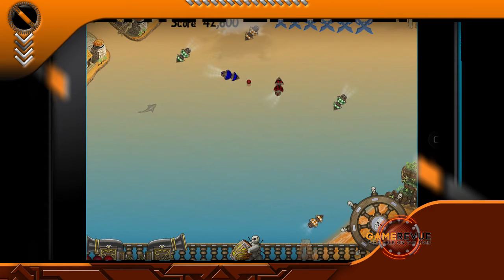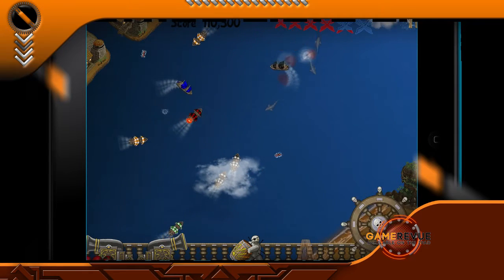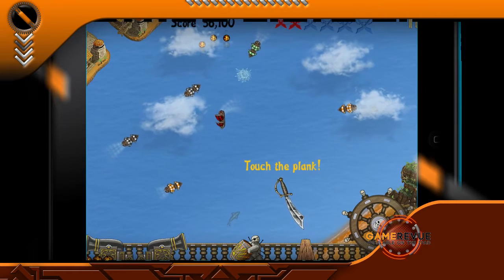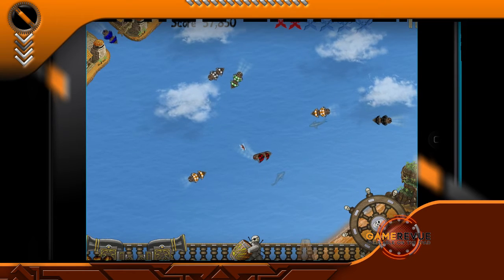A really fun addition to this game is the cannonball power-ups and your access to voodoo spells. You can cause mass destruction by summoning whirlpools, causing oil slicks, and even calling on tornado storms. Another very entertaining feature is making pirates walk the plank and watching them get devoured by hungry sharks.